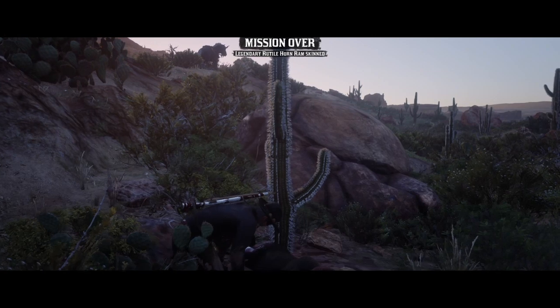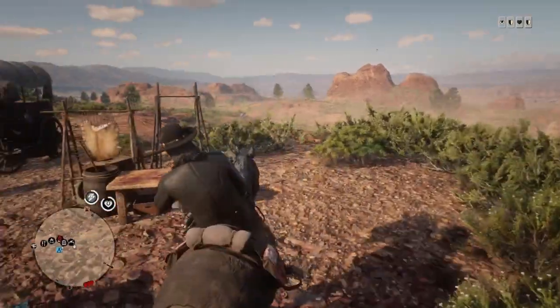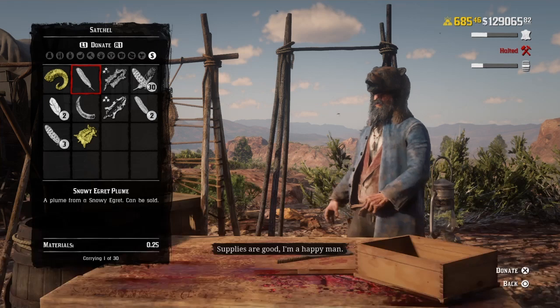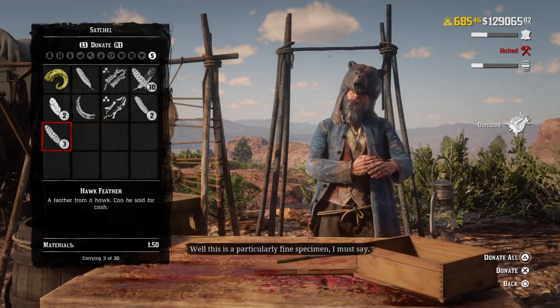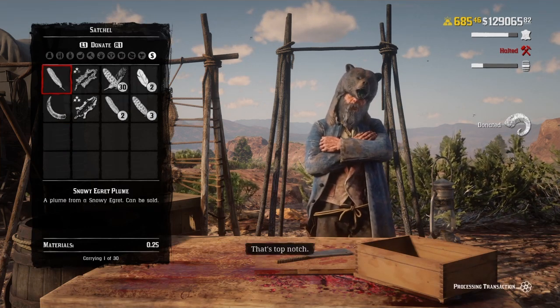All you have to do is take the skin and whatever you got from the animal to your camp — to Cripps. I have arrived at my camp. Let's see how much materials I get from the ram skin. Triangle materials: 56 materials! That's insane — look at the materials bar, it's almost full. That's more than half.